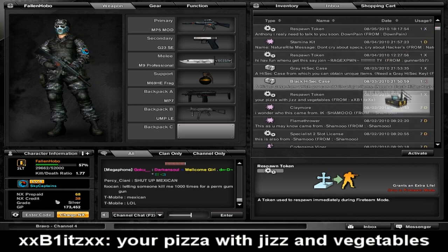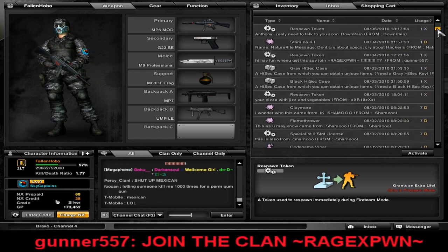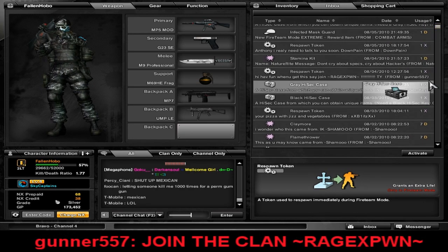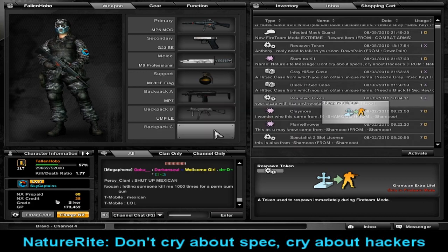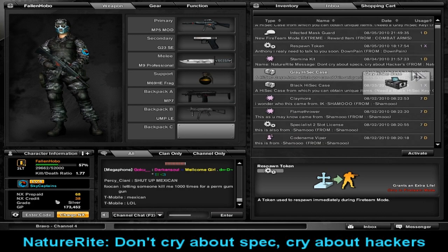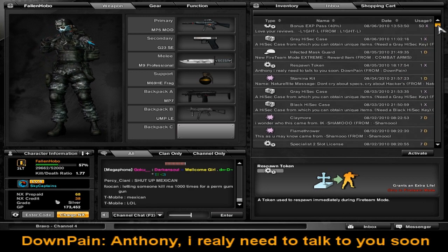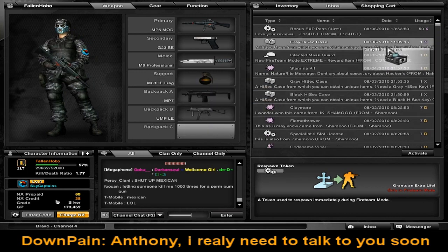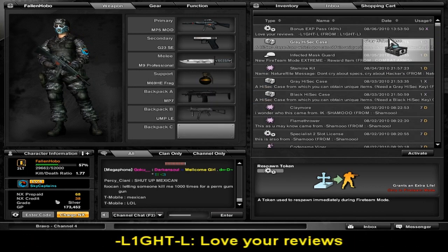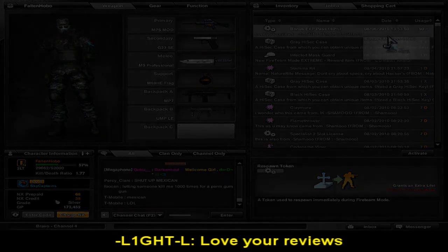Next, a shoutout to XXBlitzXX for a respawn token, and a shoutout to Gunner557 for a respawn token. And a shoutout to NatureWrite for the stamina kit — that's really awesome as well. Next, a shoutout to DownPain for a respawn token, and bonus EXP pass 40%, 50 of them from DashLight-L — that's really awesome. Thank you guys.